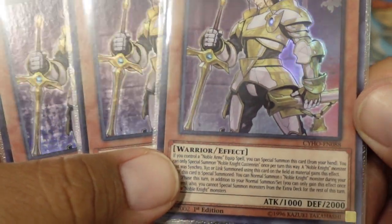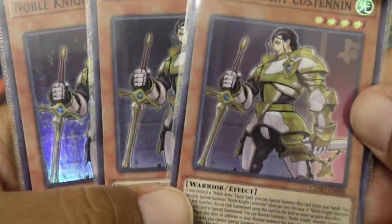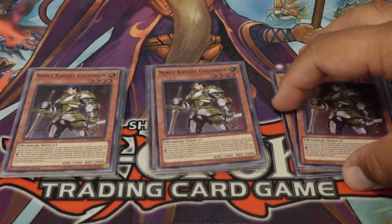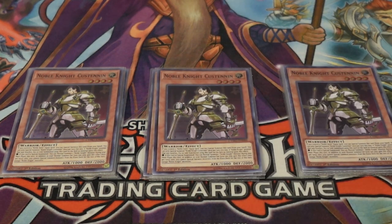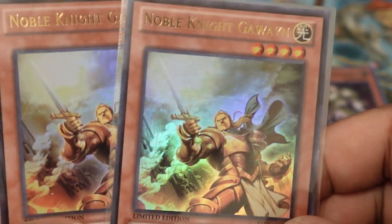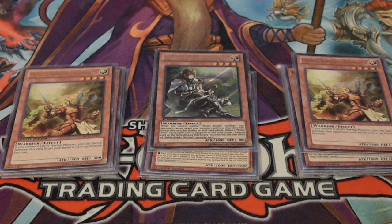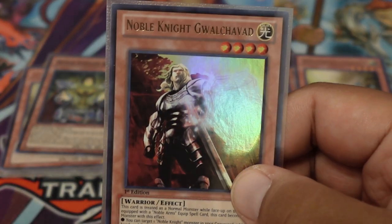Merlin's back because his effect got errated — when you use him as a link, which we don't play (no links, XYZs, or synchros here), you can now normal summon one additional any monster from your hand. So we can just normal summon Merlin to continue doing other plays, get him into the graveyard, and try to do some little combos. Gawain also just kind of like an extender. Dristan is still here — really like this card. And then we got Boars to do combos with Madrat and Galvichad, hopefully get stuff back from the grave.